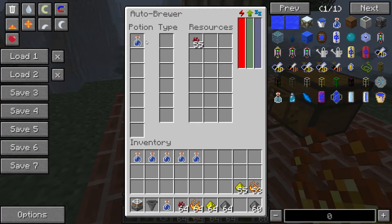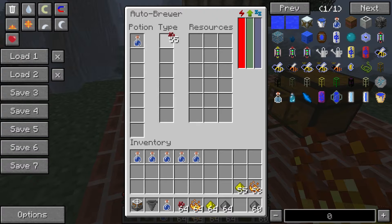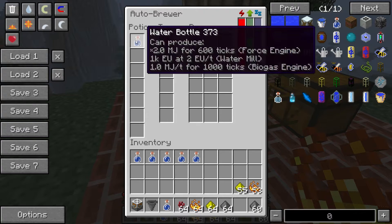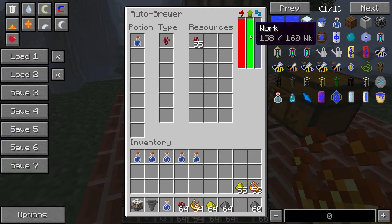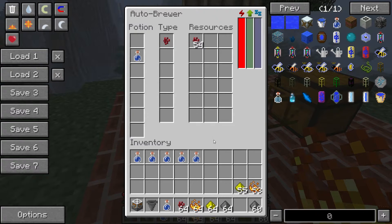To add nether wart to the potion, you also need to add it in the type column. It won't hold an actual item — right or left clicking with the item just stores the image so the machine knows what to add to the water bottle. It will process it using 160 work units, and the potion will move out of the current slot into the next row. Now we have our awkward potion there.